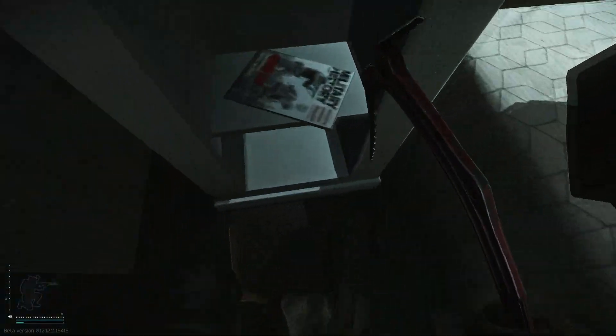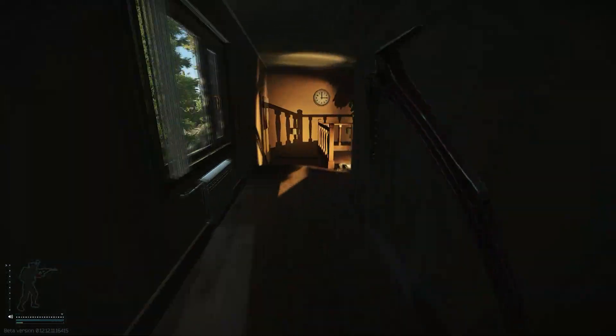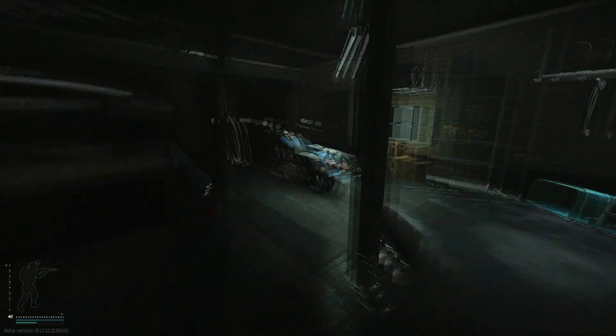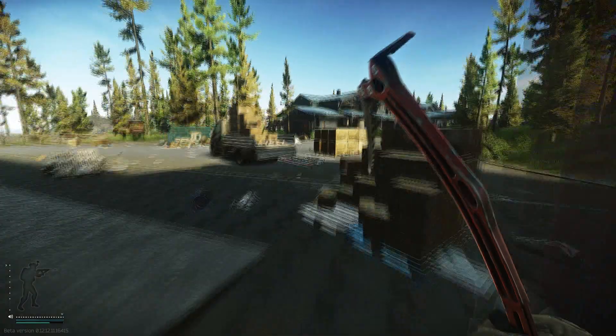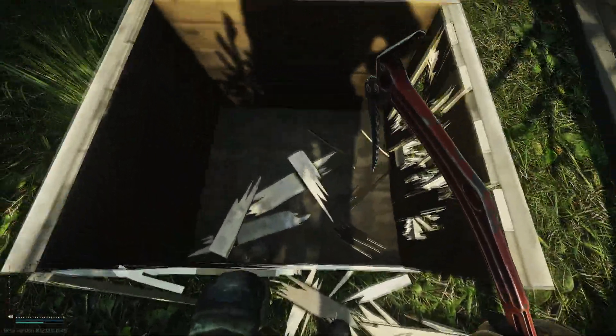Intel spawn right here. Bitcoin. Bitcoin. Duffle bag. Always take these boxes — pretty good stuff. It's kind of hard to grab.